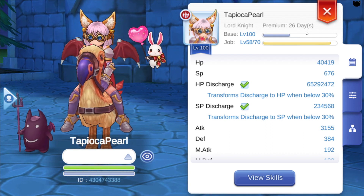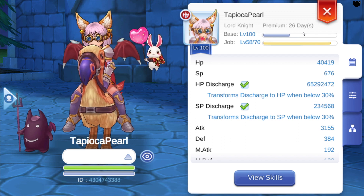Just a quick note though: the Ultraman Premium is not the same as the monthly premium that we normally get. It does not add to your premium days — keep that in mind and don't expect 30 days to add up to your total premium days. Now if you're still interested in the pet, stay and watch; otherwise, see you next time.